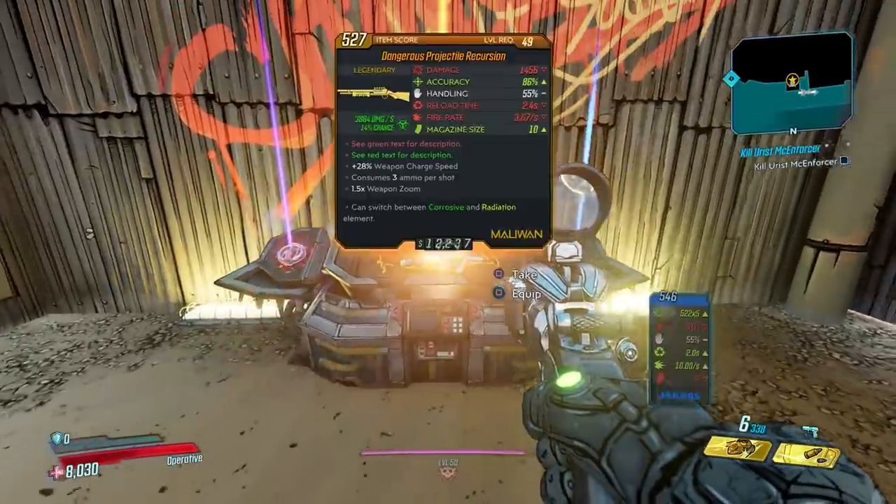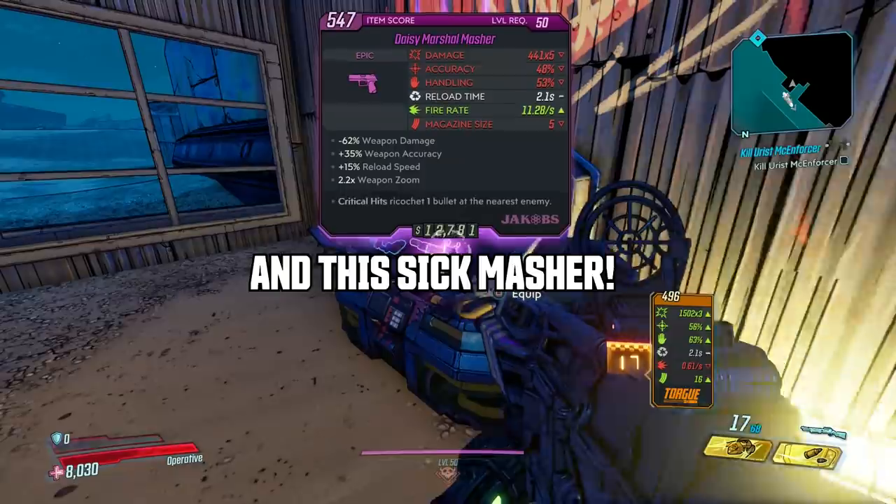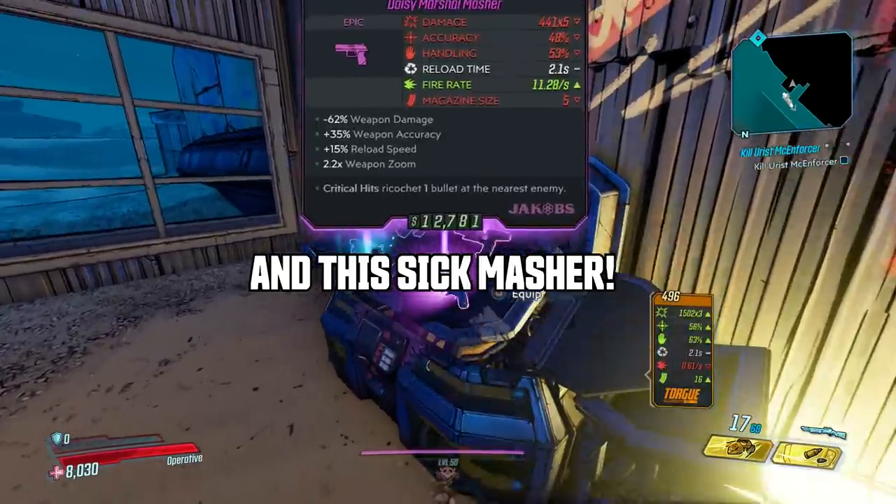Hit the chest, then bust open the iridium blocks while the chest is opening. If you're lucky you can land some good legendary loot from this chest, but for me the best items I got were the class mods for Zane.